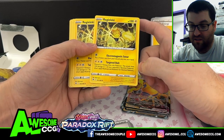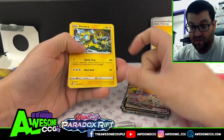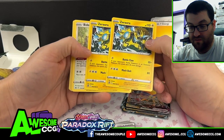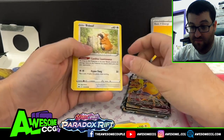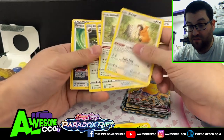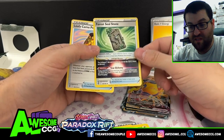Its attack discards two and deals 120 damage to anything on the bench or anything in play. We got our Battle Claw Zacian, which does 60 for one energy and 80 for two, but again free retreat — I think that's key in this deck. We got our Bidoof and Bibarel, which we need for Industrious Incisors.